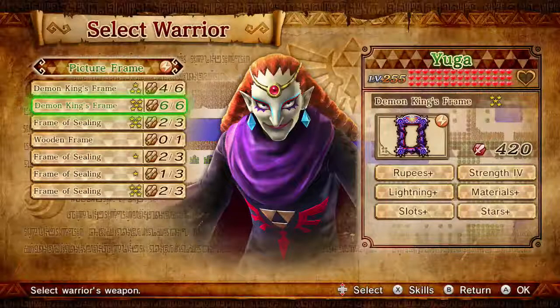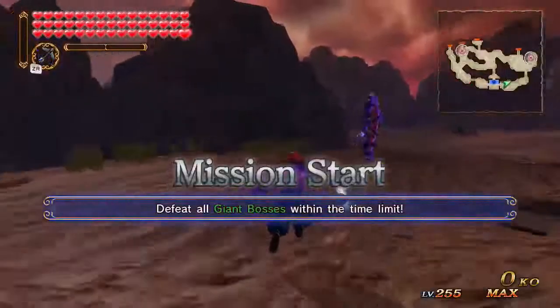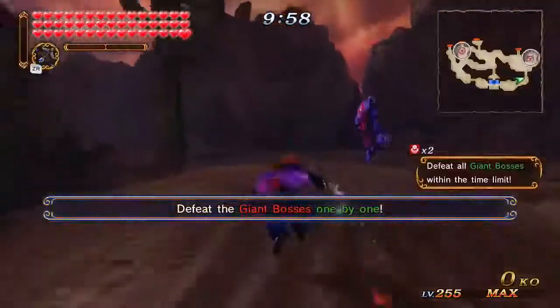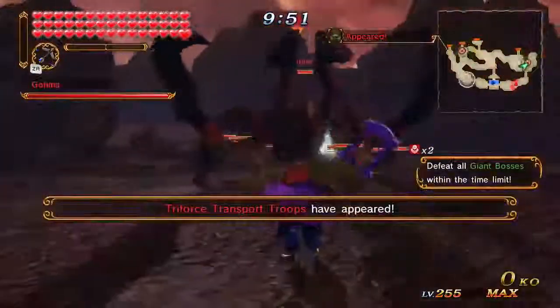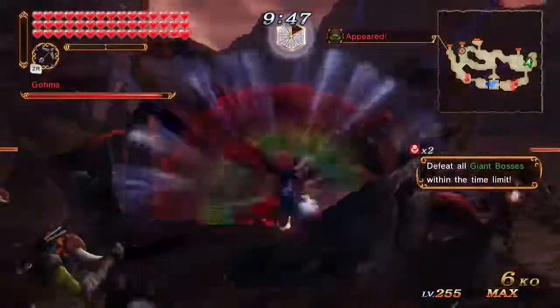We have Yuga here at max level with 420 attack. Usually the higher the attack the better. This is a Goma fight — you can do it with King Dodongo and even with two monsters, but we find it best with Gold. That's our usual go-to.